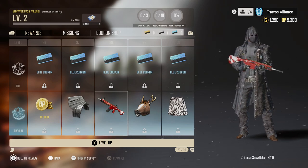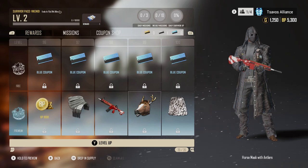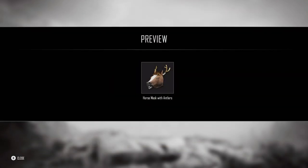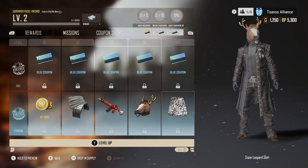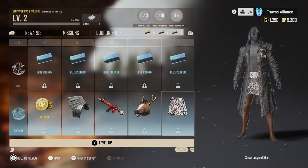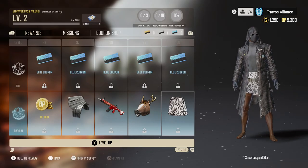Tier 98 is the Crimson Snowflake M416 camouflage. Tier 99 — what the heck — a horse mask with antlers. Tier 100 gives you a skirt — seriously, that's the tier 100 reward? Come on.